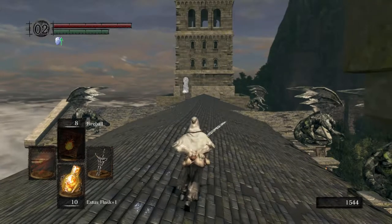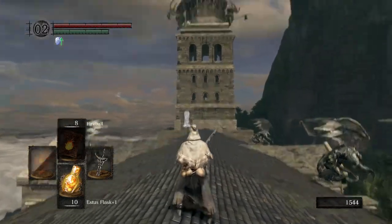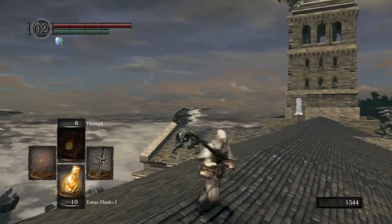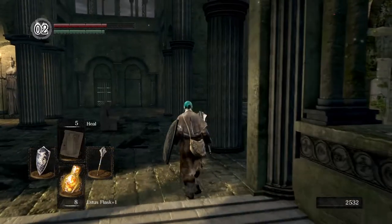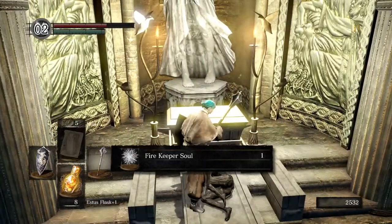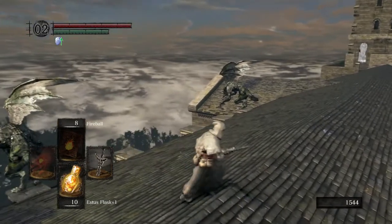I've got 10 Estus flasks because I rested at the Firelink Shrine bonfire, but you can also kindle the Undead Parish Blacksmith bonfire to get your 10 Estus as well, and that'll really help you. Even better if you can make it all the way to the boss with all 10 intact. I've reinforced mine to plus one by getting the Firekeeper Soul in the Undead Parish inside the church behind the Berenike Knight, and took it back to Anastacia of Astora at Firelink Shrine.